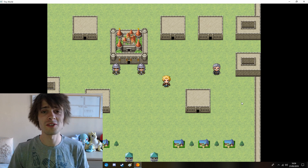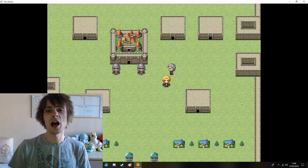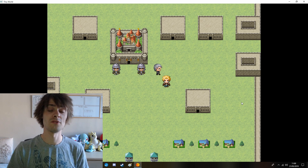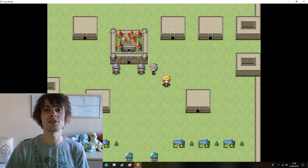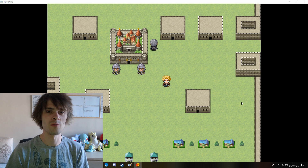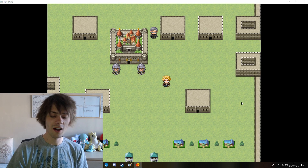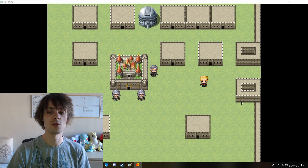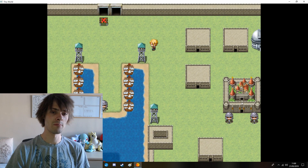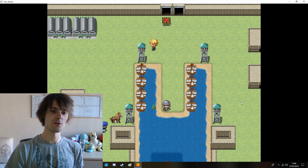There are different types of bosses that deal huge amounts of damage which you'll have to overcome, and some have insane amounts of health, armour, or elemental resistance — elemental resistance would probably be the best way of explaining it. This island we're currently on is called Genora, which is one of the starting zone bases. This is Bastion Castle, which is where you start your journey after leaving your starting zone.